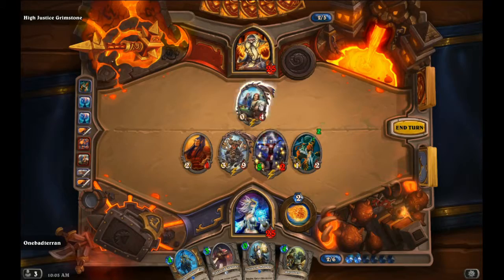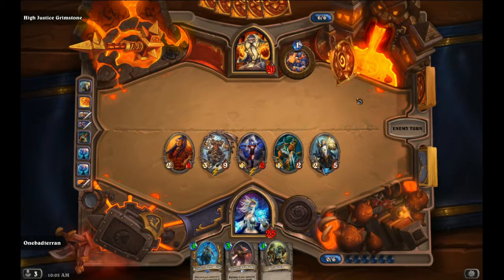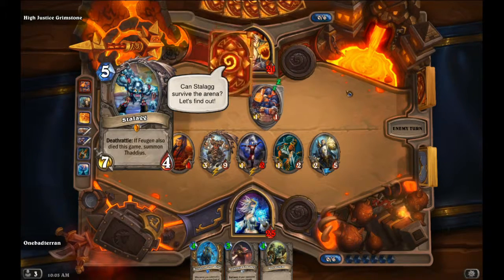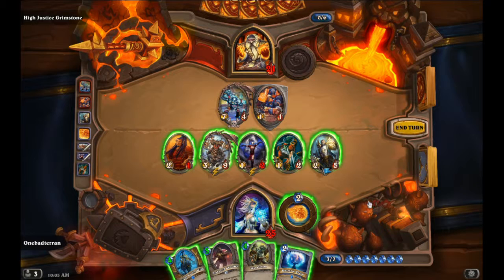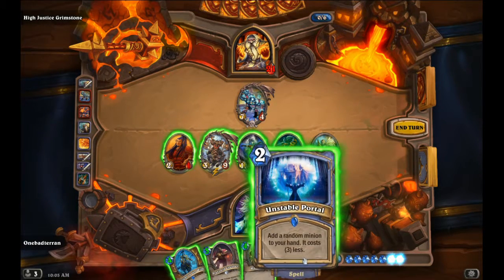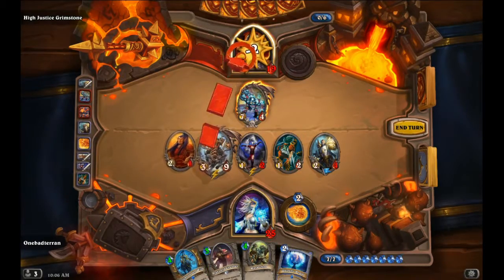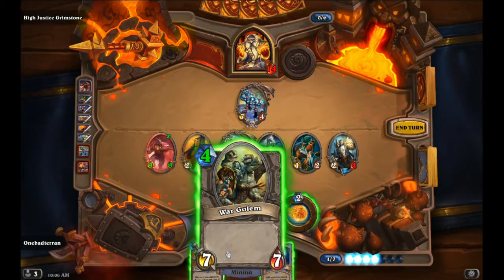Let's smack his face, go face, and get the Coliseum Manager. Stalag and Fwegin would be the other one. Well, I guess you can do that. What do we play here? Three, four, five, six, seven — that would let the Draconid Crusher get pretty big. All right, Draconid Crusher and a War Golem. What's over here?